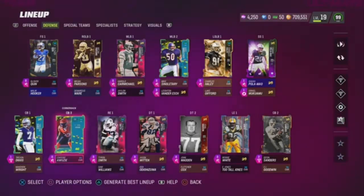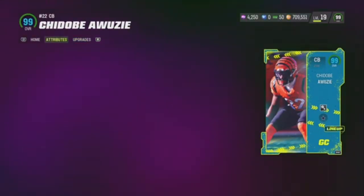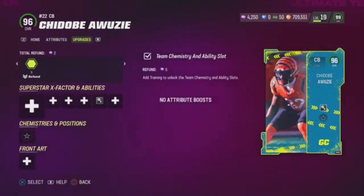Now we got Chidobe Awuzie — great card, like, three months ago. But yeah, he's just here for the Kims, and whenever he comes out I just have Pick Artist on him. That's pretty much it.